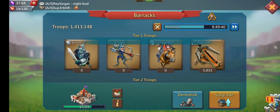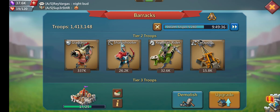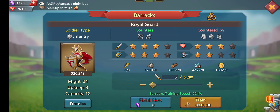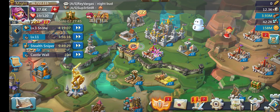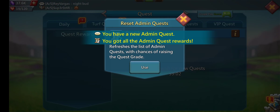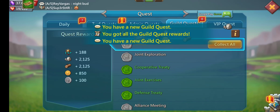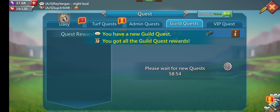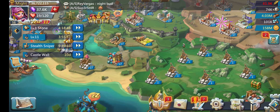If I go to train some T2 it's about 13 hours and change, and if I go to train some T3 it's about a day and change — obviously it'll change with training boost speed and so forth. I just want to open the admin scrolls I have real quick because the XP as well as materials and a chance at jewels, you're always going to be on top of it.